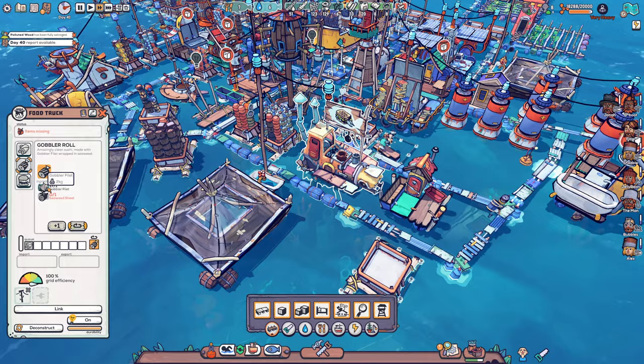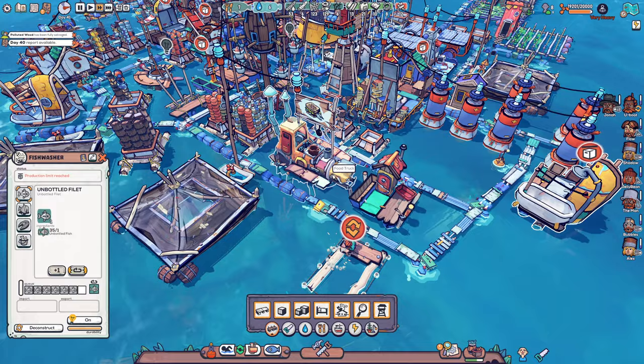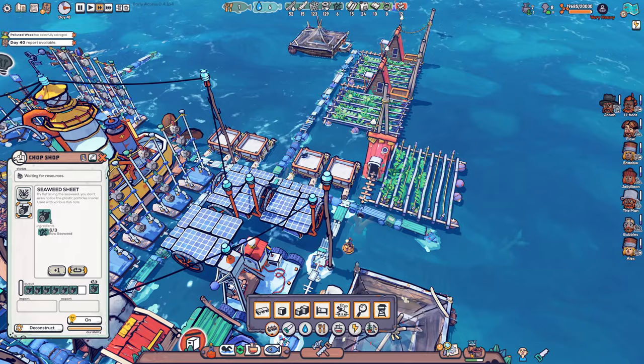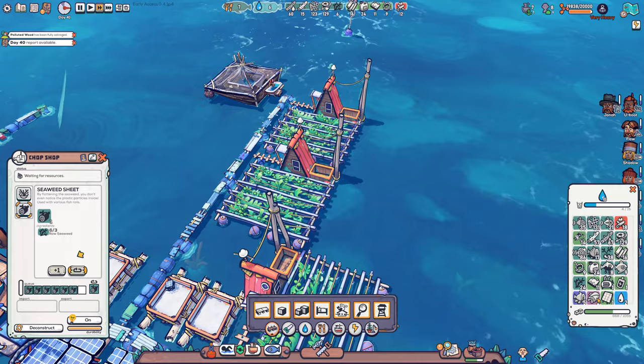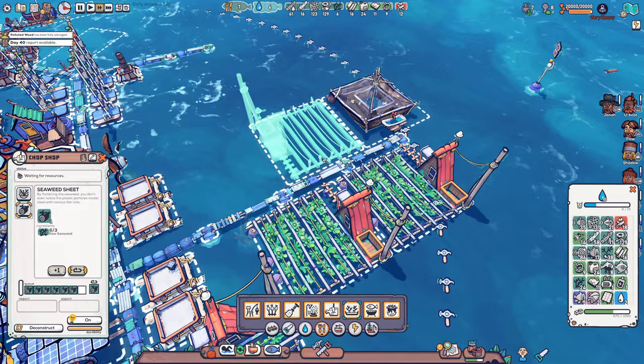Let's see what foods we want to do here. We have Gobbler Roll — this one needs seaweed sheet — and also Gobbler Filet. Then we have Quarter Flounders. I think we're going to do this one and that one, like that's the things we are washing currently in here, so that makes a lot of sense. But we do need some more seaweed sheets for both of those. Those we can make over here, and we don't have so much raw seaweed at the moment. But we have quite a few seeds, and we can turn the seeds into new raw seaweed.